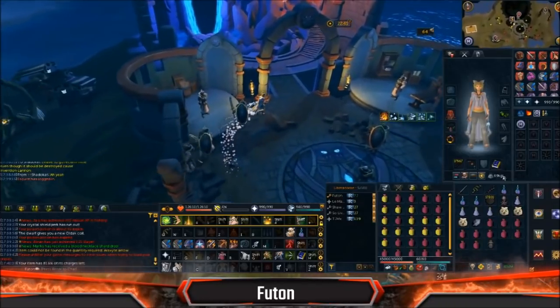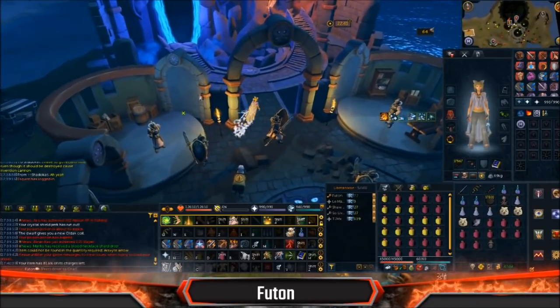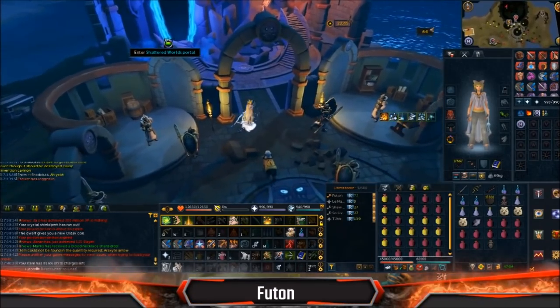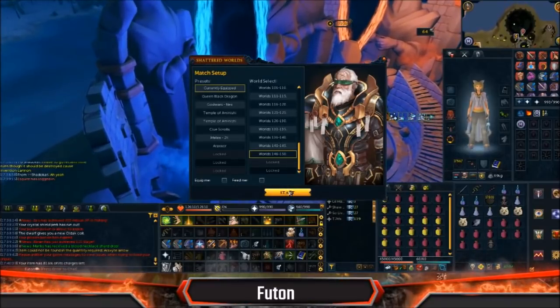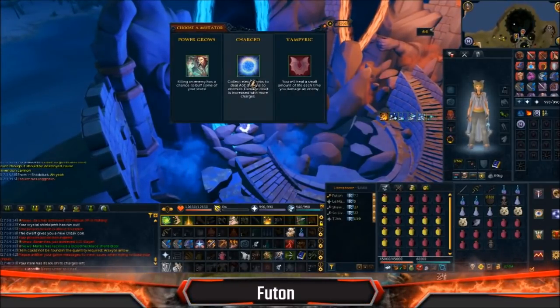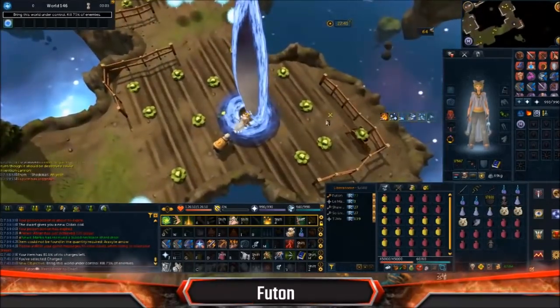Just be careful with this. If you do die again, go get your cannon back from Edgeville. You cannot place a cannon until you go and reclaim it. It will not let you place a second cannon even though the cannon is technically destroyed. I don't know when they changed the invention cannons to do that.